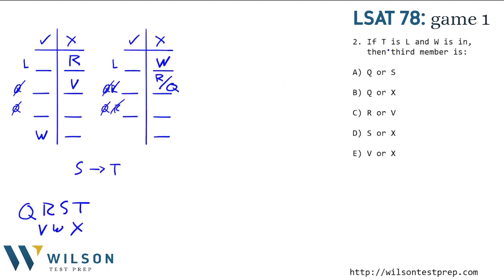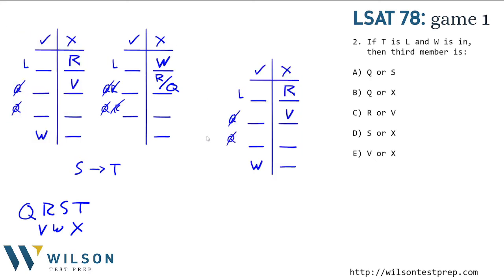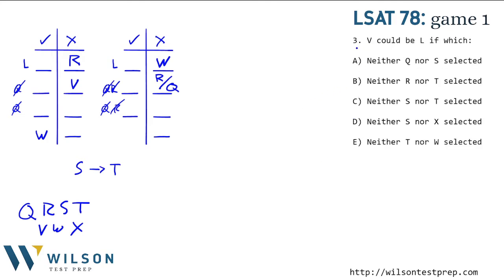Question 2: if T is the project leader and W is a member, then the third member is which of the following? When W is a member we're in the W-in world. If T is the leader, we can put W in a regular member spot. Since T is the leader, Q cannot be a member at all. What's left are S and X for the remaining spot. S being in doesn't force T in any further, so S or X is the correct answer — all other answers are not S or X.